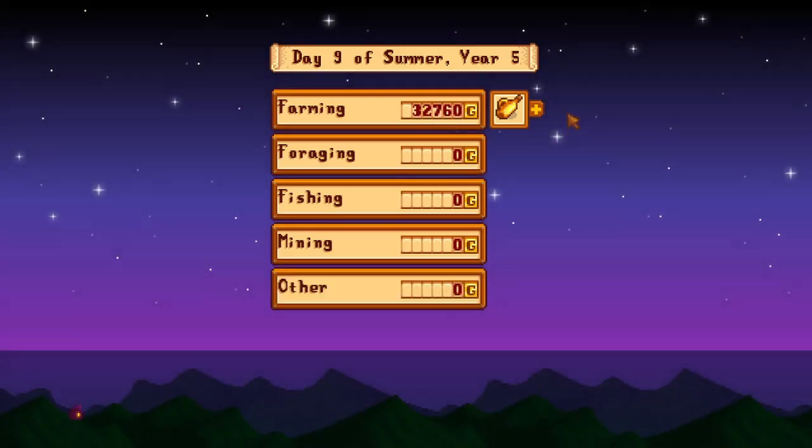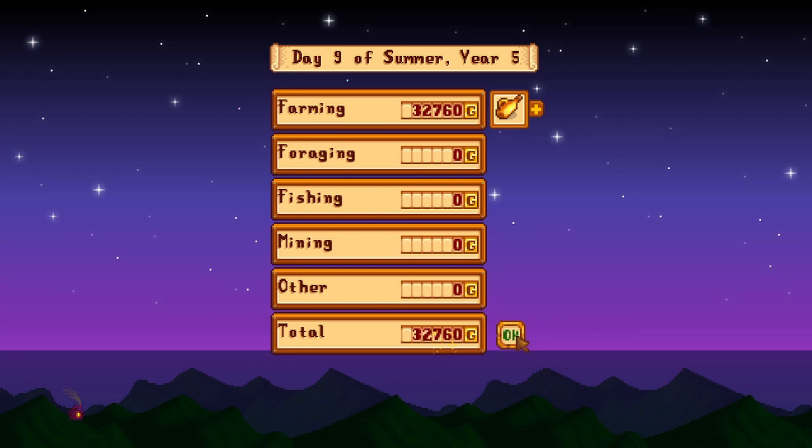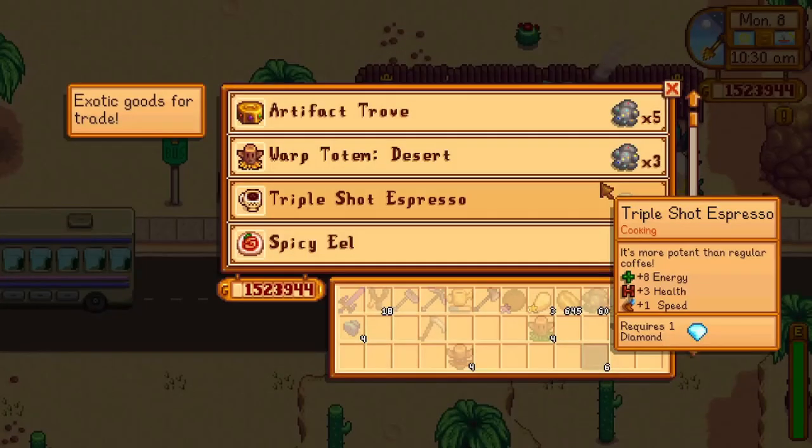60,000 casino coins gives us a solid 30,000 gold. So let's just conclude that trying to make money using the casino is not worth it.